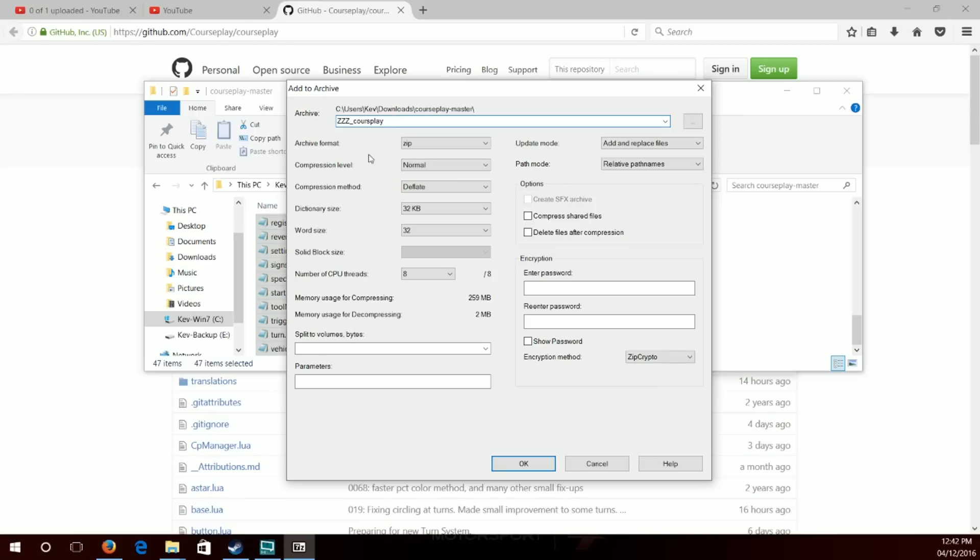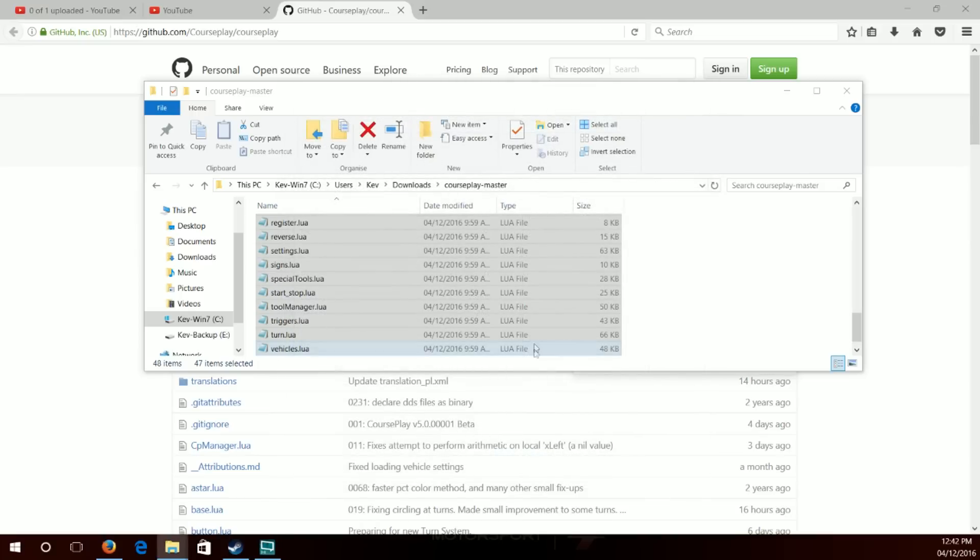The step-by-step list in the description will include the correct name format. Once you're happy with everything and it's all set correctly, press OK. It should then appear in the same folder where you copied the files from, as 'zzz_courseplay.zip'.